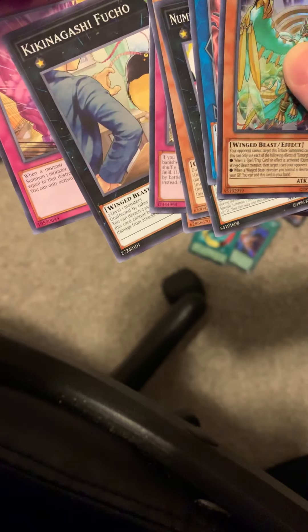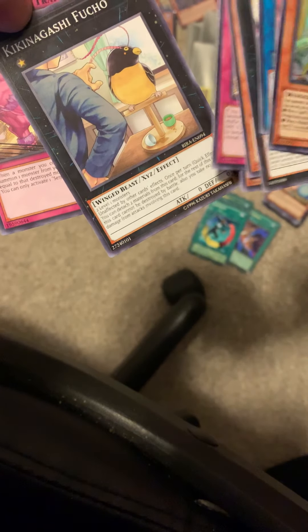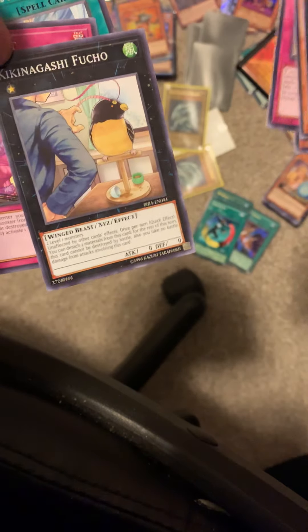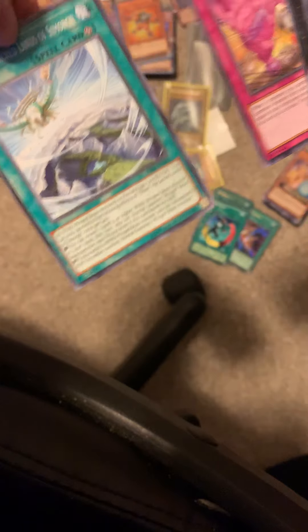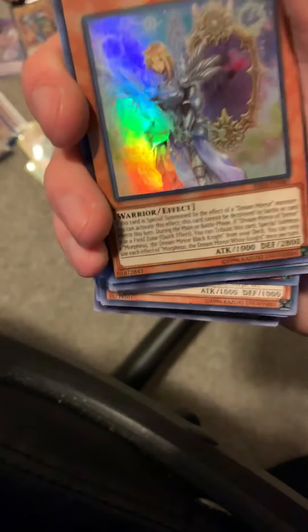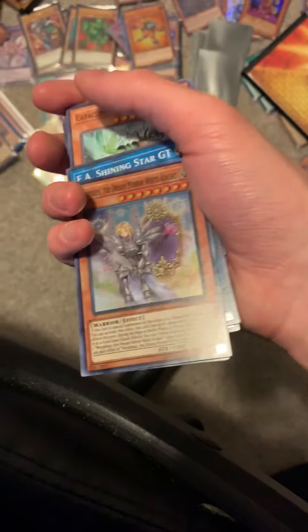Kiki Nagashi Fucho. Alright, so that's what we got in this pack. This was our pull in the second pack, and this was our pull in the first pack. We didn't get anything too crazy — per usual — but it was fun nonetheless.